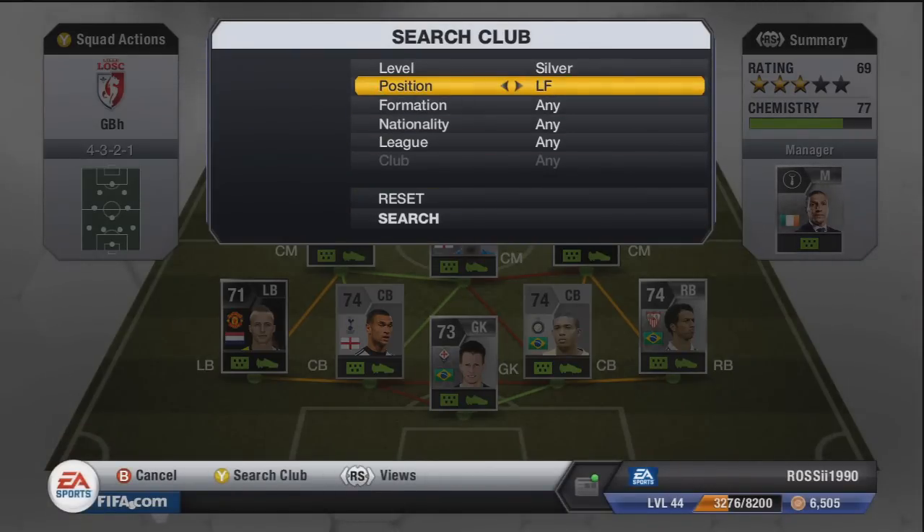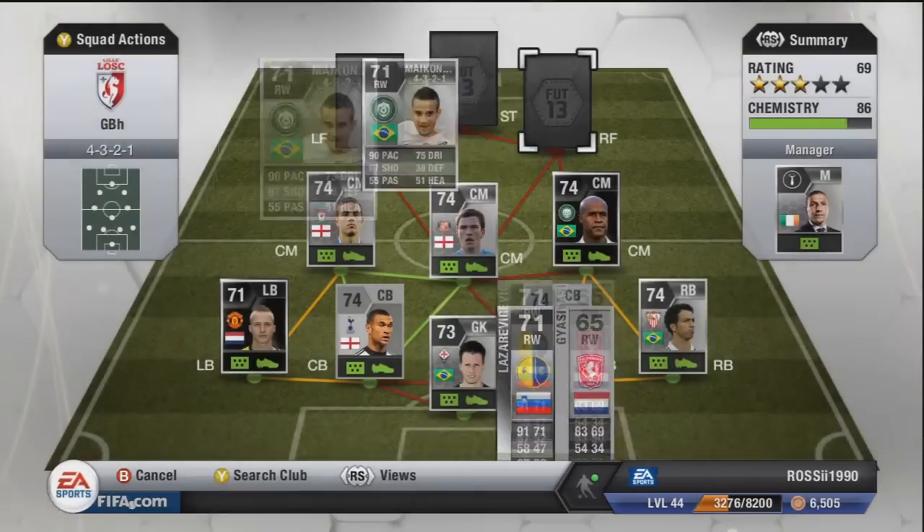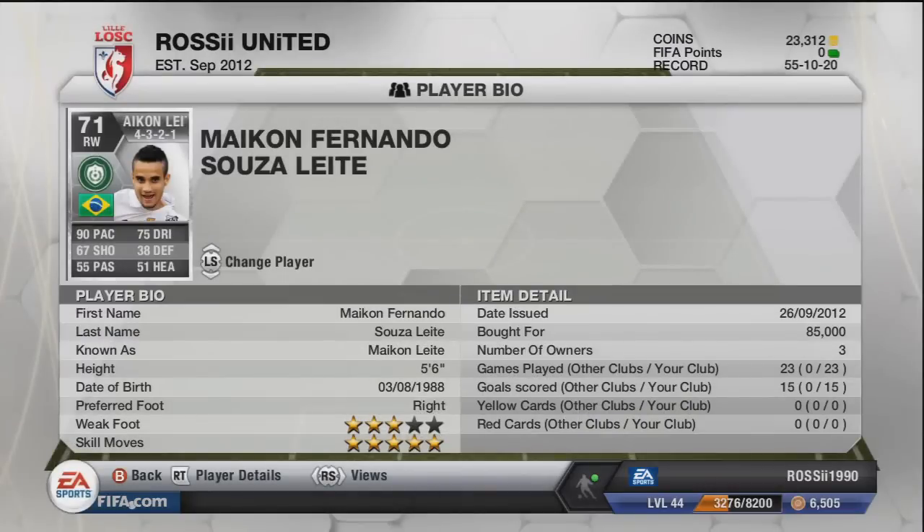Moving on to the right winger, who is my favourite player in the game — I picked him up early. It's My Conlieta, going for 85k. I'm looking at 120-130k if I sell now and expecting it to rise to around 160k, which was his price last year for a while. He's a phenomenal player — 90 pace, five-star skills on the right hand side.